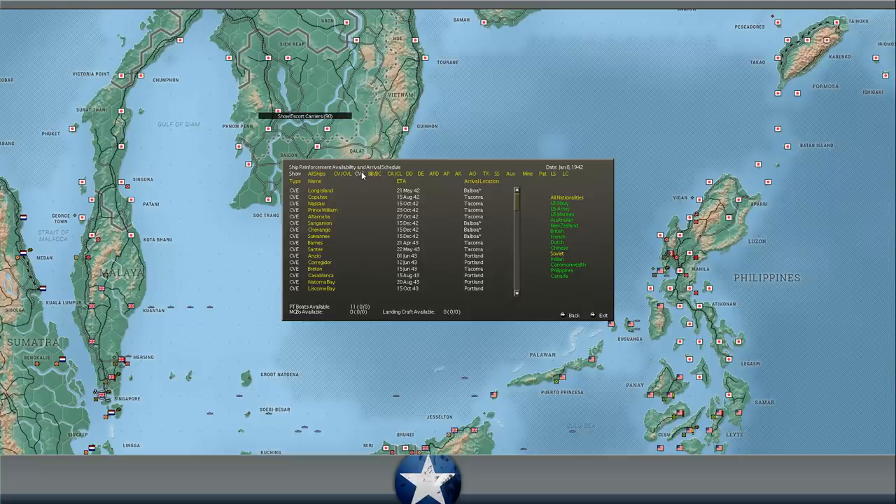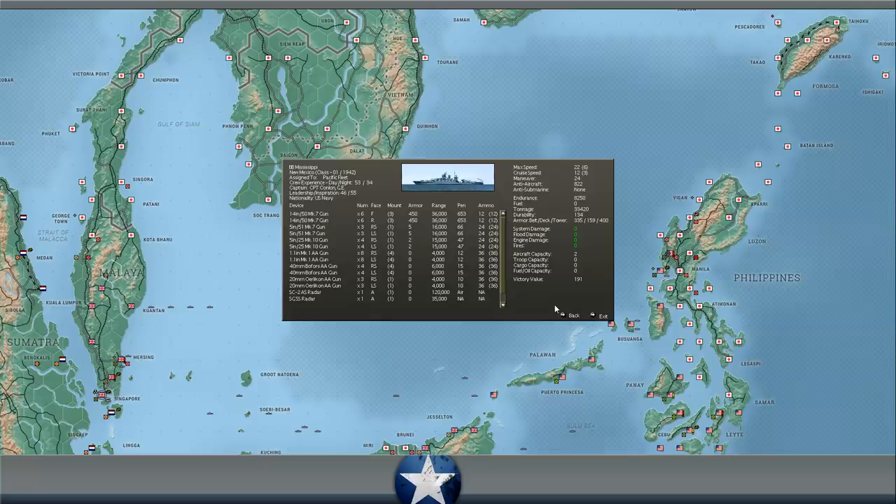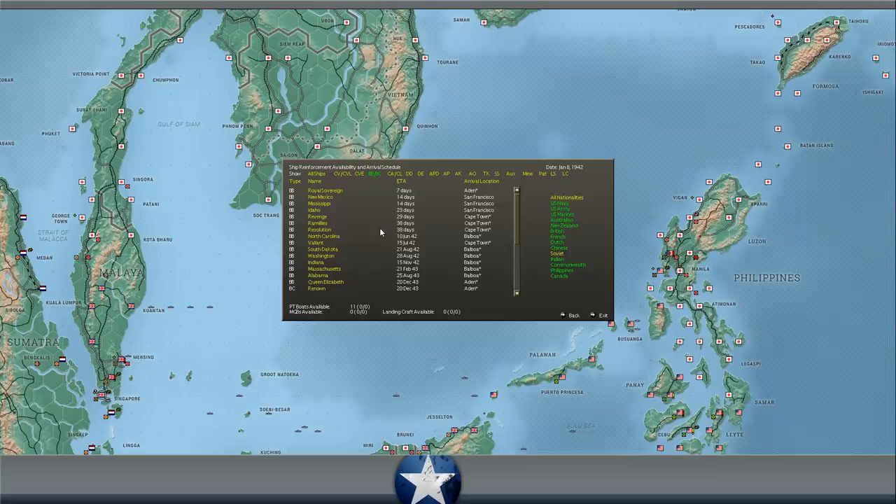Battleships: we get the Royal Sovereign at Aden in seven days, arriving roughly with the Indomitable. The New Mexico and Mississippi both arrive in two weeks in San Francisco — two new American battleships. Older World War I era designs with 14-inch guns, but they come upgraded with radar. The Idaho comes in 23 days. Then we get some British battleships in about a month: the Revenge, the Ramillies, and the Resolution — all around a little over a month. Then nothing till June. Heavy or light cruisers: we get the British light cruiser Emerald in one day at Mombasa. The Dorsetshire, a heavy cruiser, at Cape Town in a week. The Sumatra, a Dutch light cruiser, in 19 days to replace the one Dutch light cruiser we've already lost. The Nashville in about a little over a month.